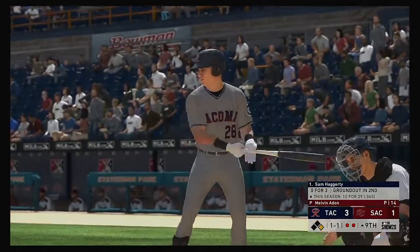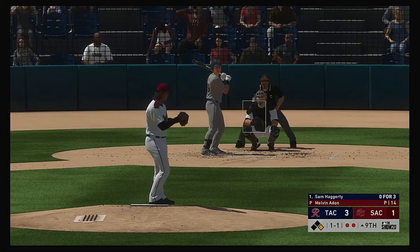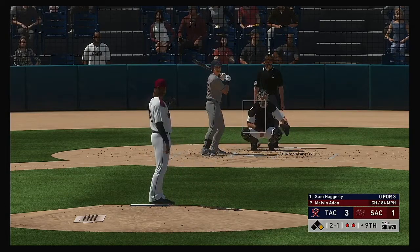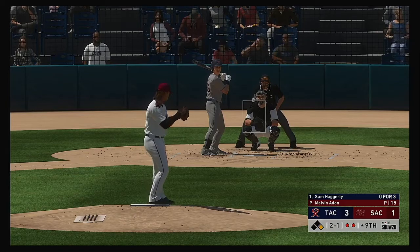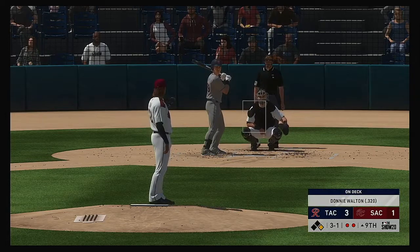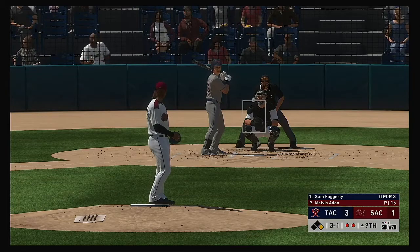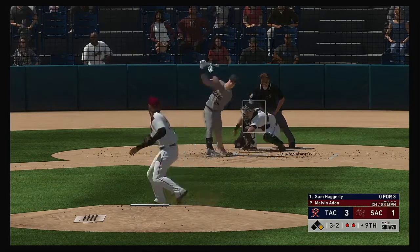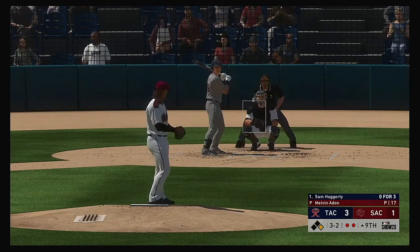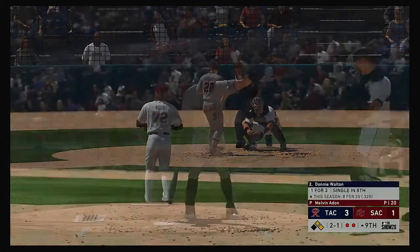Now back to the top of the lineup — stepping in, Sam Haggerty. The 1-1 — misses, ball two. Fastball and it looks like they're pinching him a bit — it's three and one. Donnie Walton would be next. Here comes the 3-1 pitch — swung on and missed, three and two. Two out, runner on first — lots of possible outcomes on this pitch. He loses him on ball four.